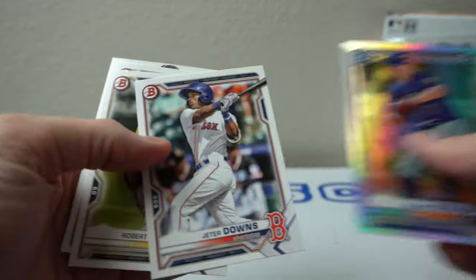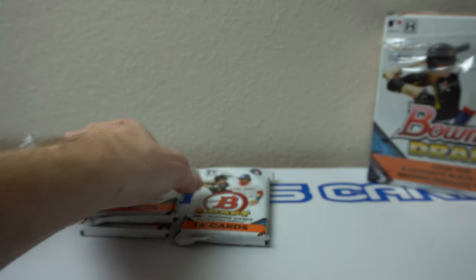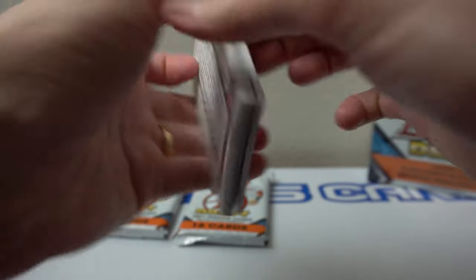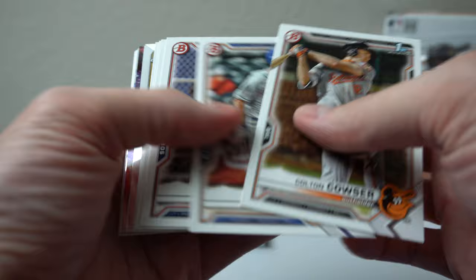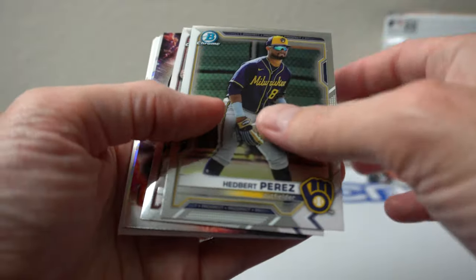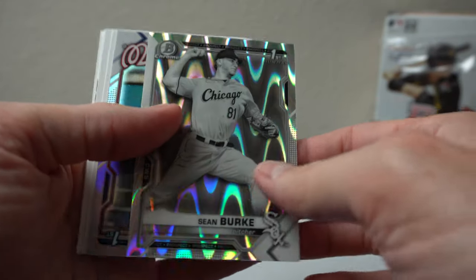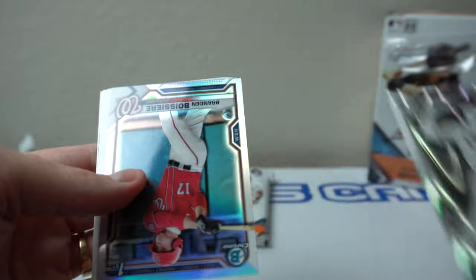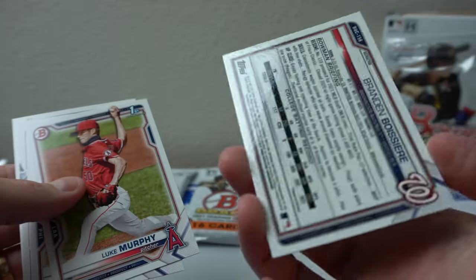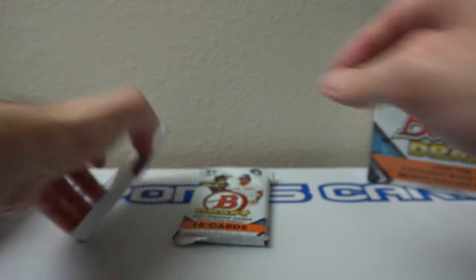Calvin Ziegler, Jeter Downs — Red Sox. Colton Couser, Edbert Perez, Austin Love, Jackson Merrill, Sean Burke Bowman First Ray Wave. Brandon Borsier, Murphy Painter, Allen, Brandon Davis — and we've done it, two packs left.